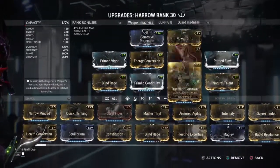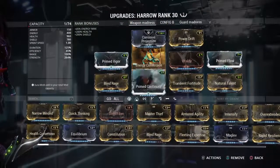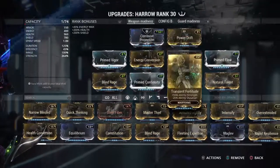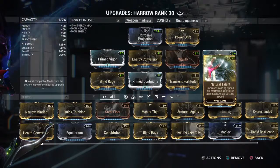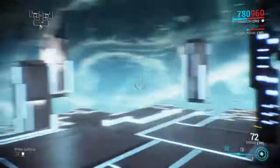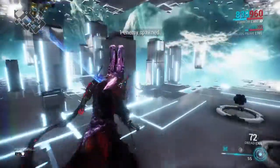As you can see, a lot of power damage. Some health, and some duration with Prime Continuity. Of course, Natural Talent is essential with Harrow. And also Prime Flow.